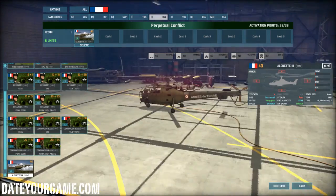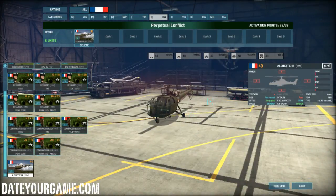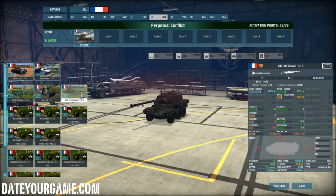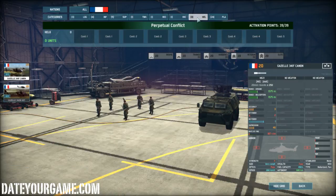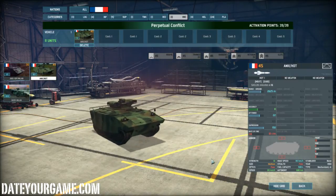In terms of recon, I'm using the Alouette III, which is a pretty ugly piece of military hardware but a unit you can call in reasonable numbers — six of them — to give you visual on the enemy. I don't really rely on any other scout unit, although the French do have some interesting fast-moving vehicles for recon and some acceptable infantry scouts. In this case I'm mostly relying on the Alouette.